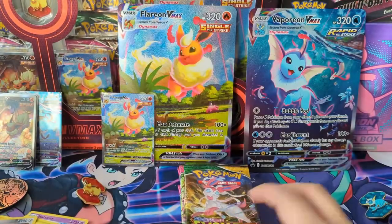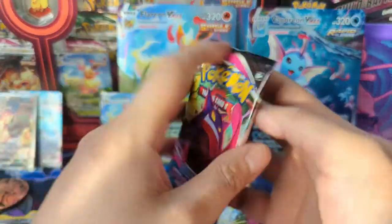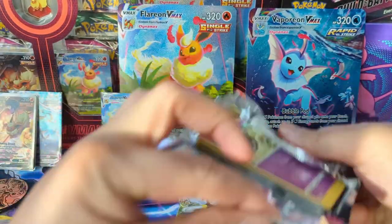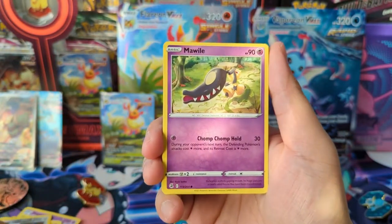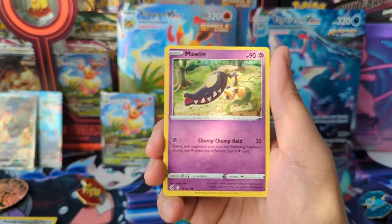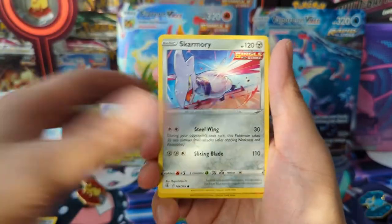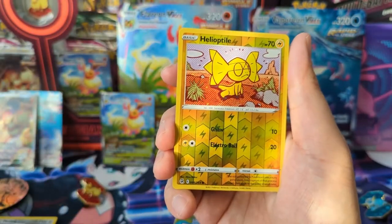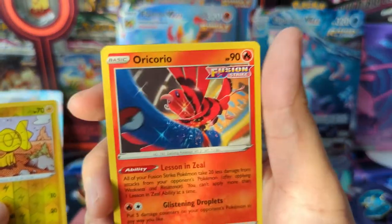Similar to last time — actually I want to do Evolving Skies last; I do really enjoy that set. But yeah, very slow start, no hits yet. I think last time we only got two hits out of the 12 packs, although one of them was a secret rare — not the most exciting one though, admittedly. Helioptile into an Oricorio — interesting art.